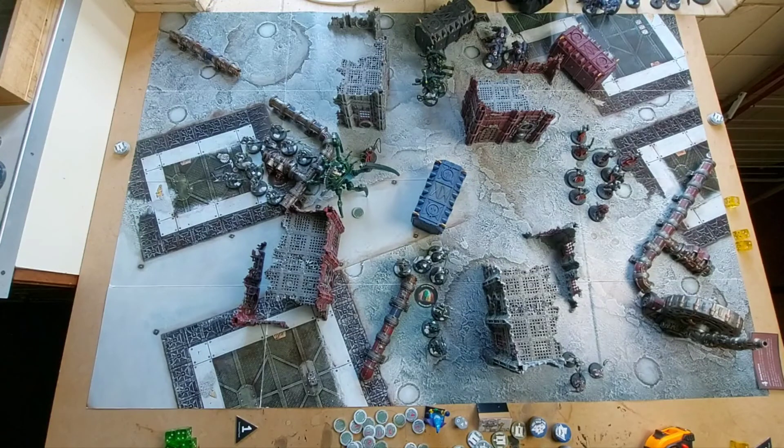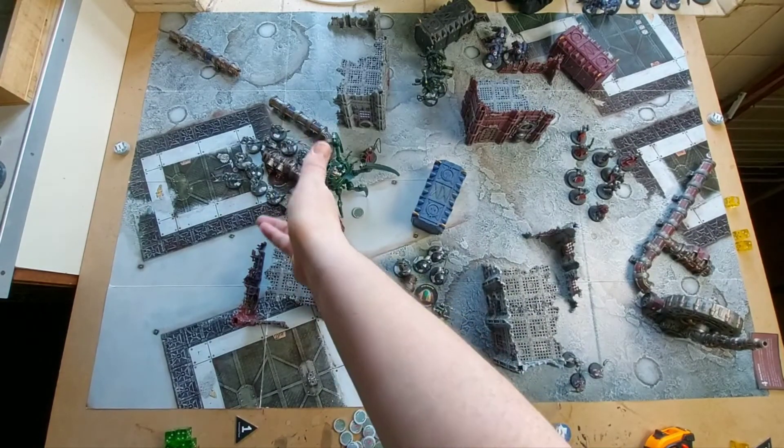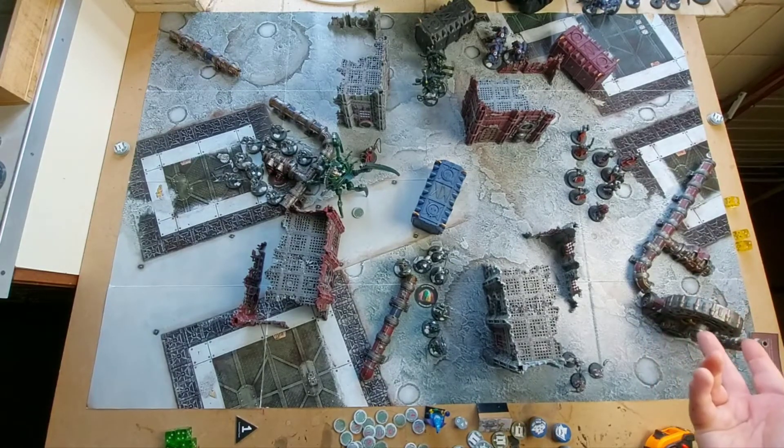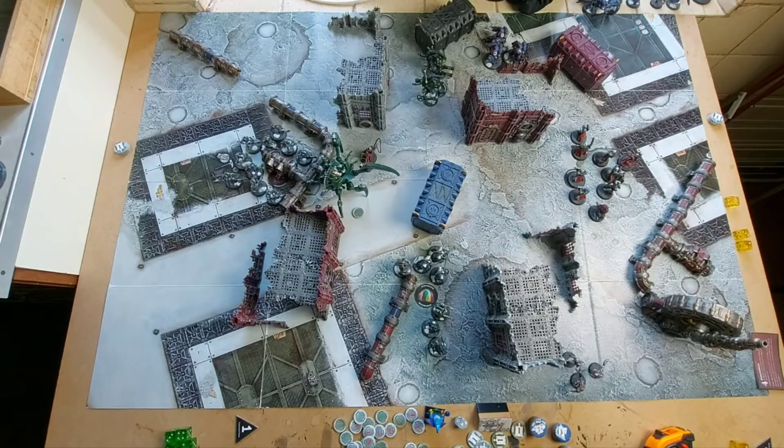End of Necron turn four: the Assault Intercessors and Dominus have been wiped out. The Necrons activated the objective again. The Tomb Blades moved out, shot the last Assault Intercessor sergeant hiding in cover, and put a wound on the Aggressors with their tesla carbines. With the game late and the score tied, it's going to stay a tie — it's a draw. Neither side scored their secondary objective: the Imperium never controlled over half the objectives, and the Necrons never slew the Canoness. That will be the end of issue 57.